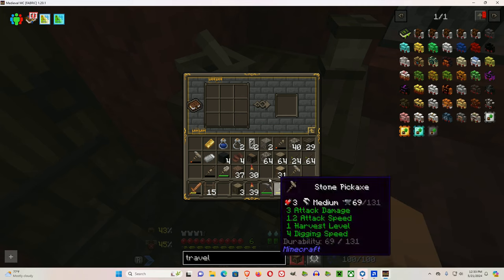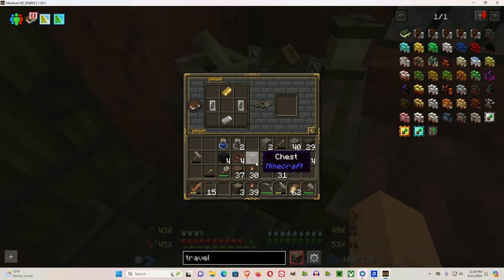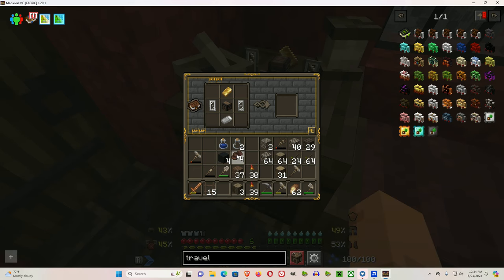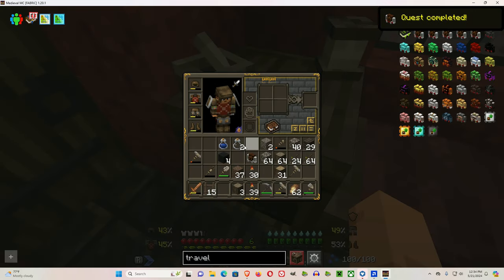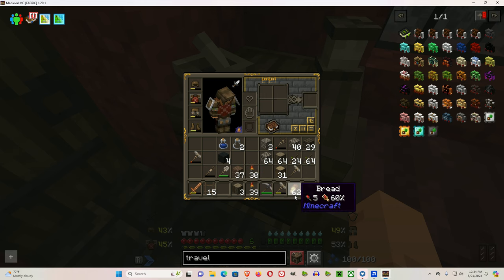Let's actually make the Traveler's Backpack and let me explain why I think it's so useful. We need this, we need the gold, and the leather goes on the outside.